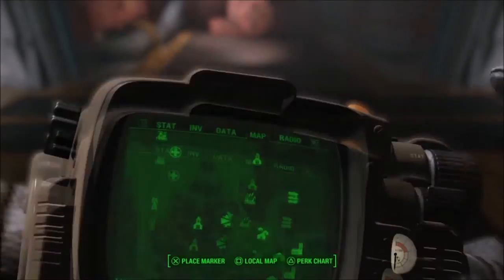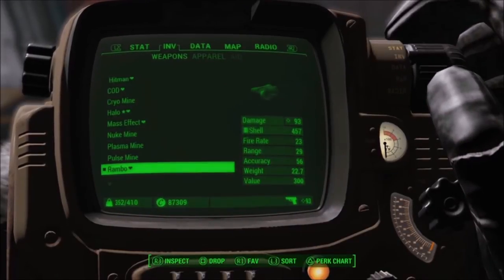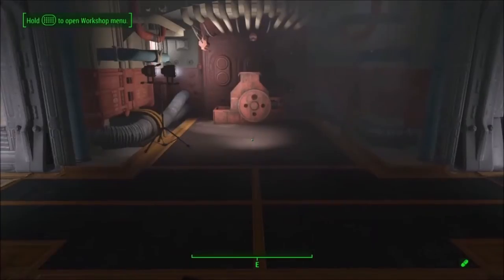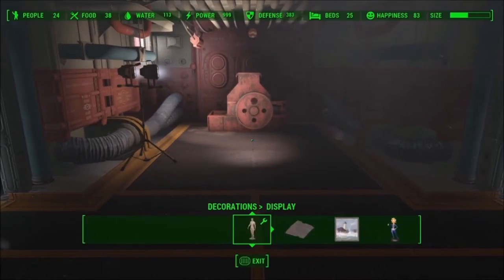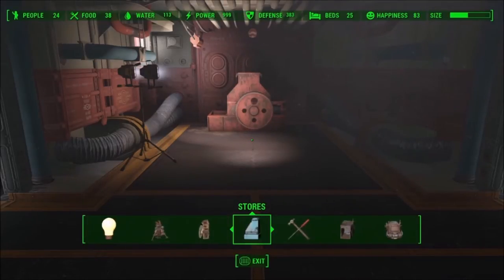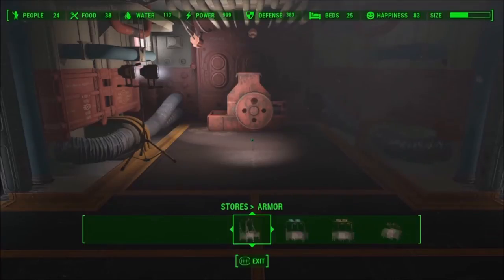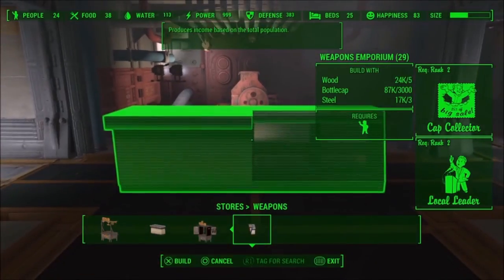I don't have that problem — I have 87,000. What you want to do is open the workshop. This is pretty straightforward and easy to do, just when you press the buttons it's a little tricky. Let's go ahead and see how much the weapon shop is. You see how it says about bottle caps 87,000, but it costs 3,000. You're gonna need 3,000 bottle caps.